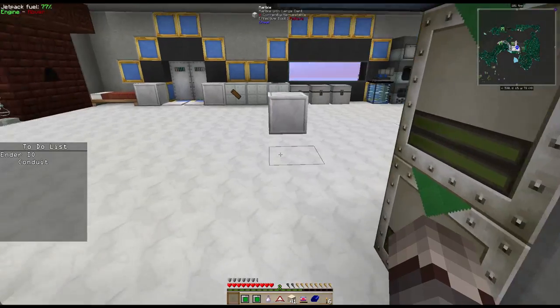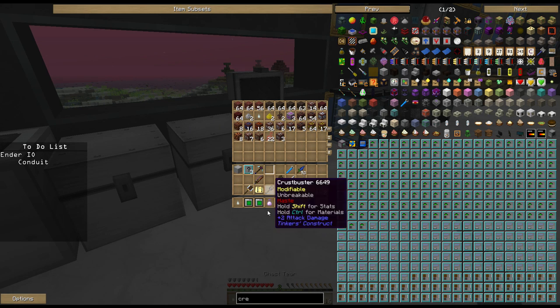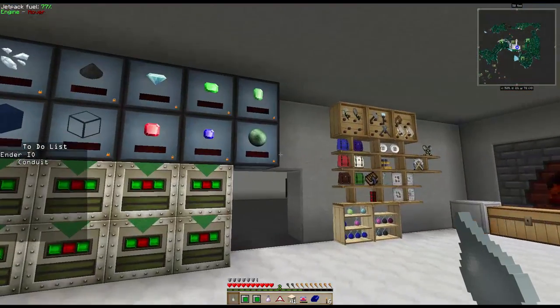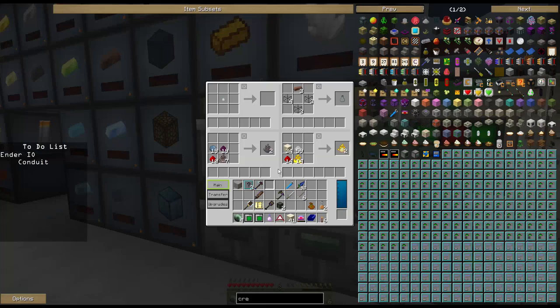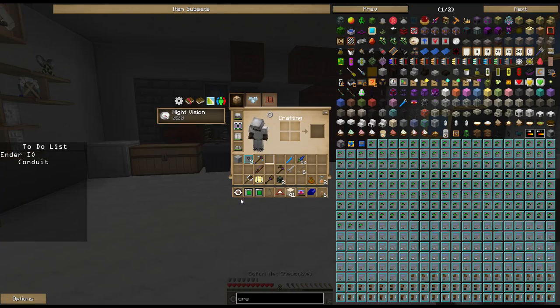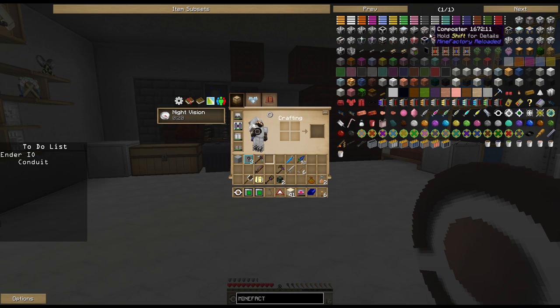We can put this capacitor by the machine - we've got like 17 million RF stored in it now - that'll push the soul binder back up to power and it's going to tick away and get this done. Just like any other Ender IO machine like the SAG mill, you can take an octadic capacitor and stick it in this soul binder to speed up its ability to do work. Pop that in there and it will get done considerably faster. Now while that's working, let's show the other way we could have done this - the auto spawner from Mine Factory Reloaded.